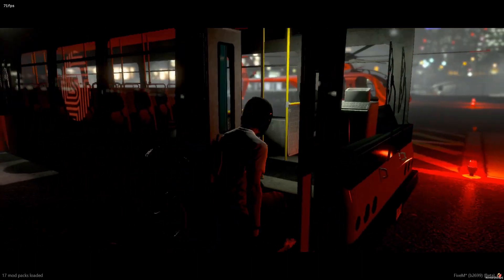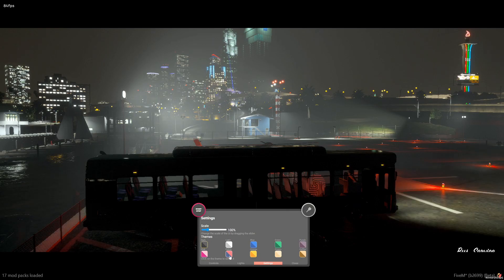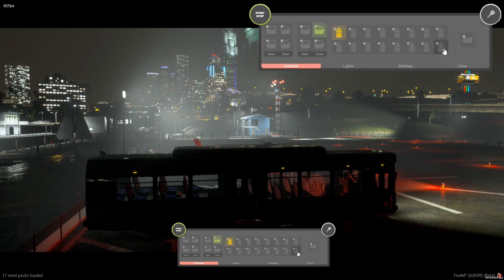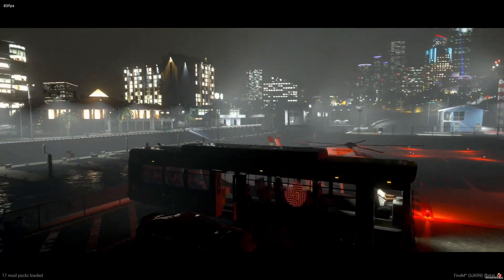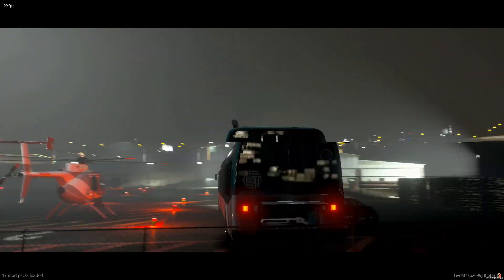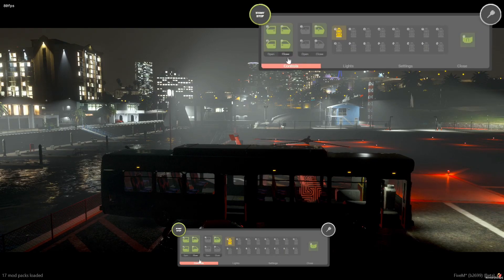This UI detects the number of seats in a vehicle, which comes in pretty handy. For instance, with this bus — going over to controls — you can see it has 12 different seats. We can open all the doors: it opens all of the doors on the side and your back hatch. Then we hit close to close them all.